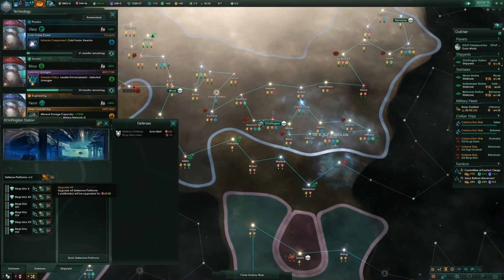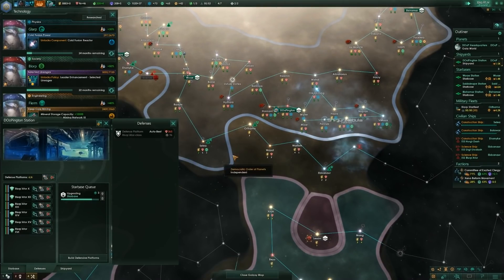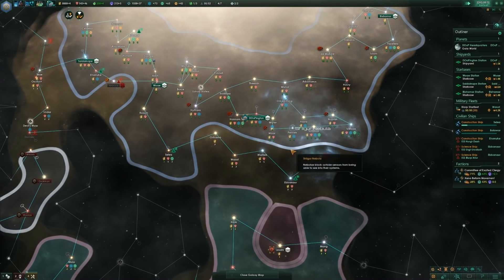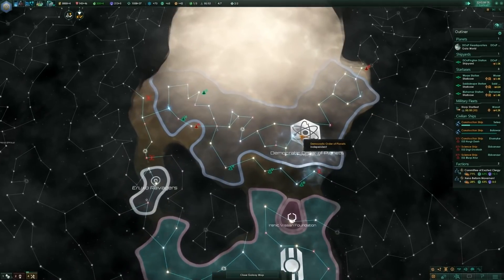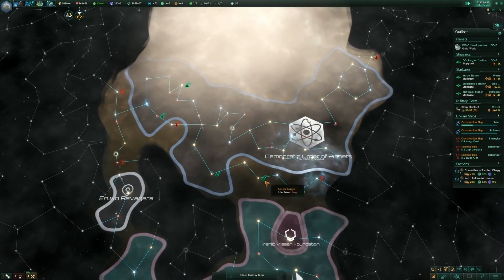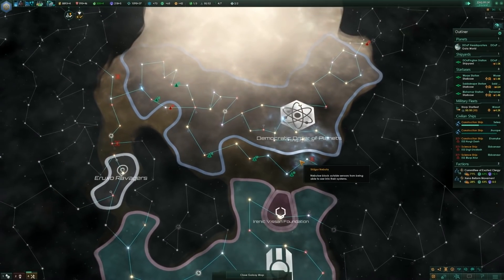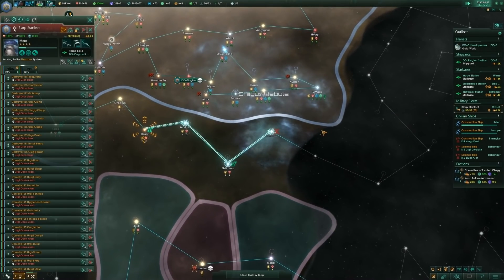We've been doing a lot of upgrades — they're not terribly pricey but you do them a bunch. Our ships have been improved. I was doing a massive expansion, grabbed all of this, started working my way down here, increased the size of the fleet — I'm sure that took up a bunch. This is the Sapphire Lurker.